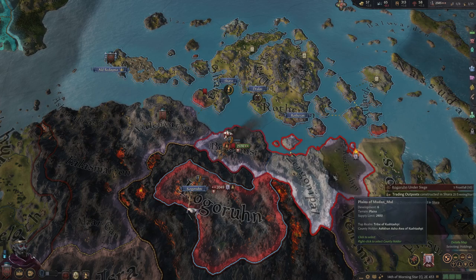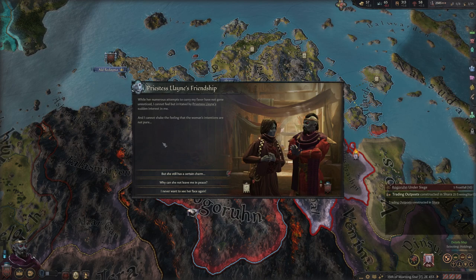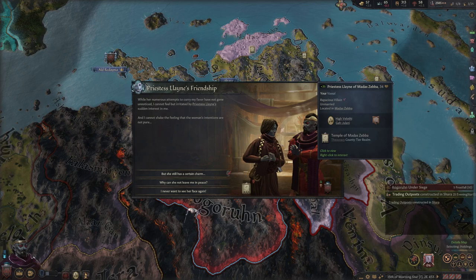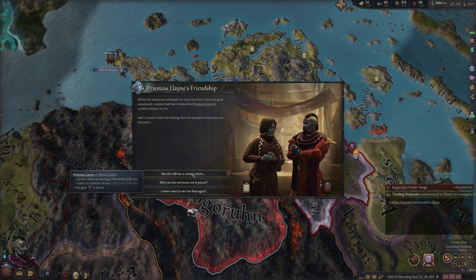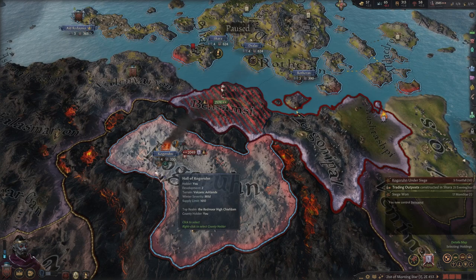Once this war is over there's going to be a truce, and then during that peacetime maybe we can look around and see who we can raid — get some quick money. While her numerous attempts to curry my favor have not gone unnoticed, I cannot help but feel irritated by Priestess Lani's sudden interest in me. She wants to do me — I mean, I'm a sexy dark elf, I get it. I don't want to take stress for her, but we'll take a little stress hit for the increased opinion. Let's go murder some dark elves.